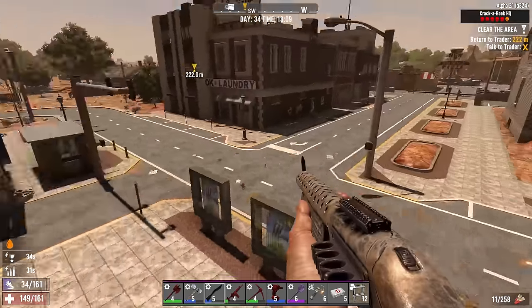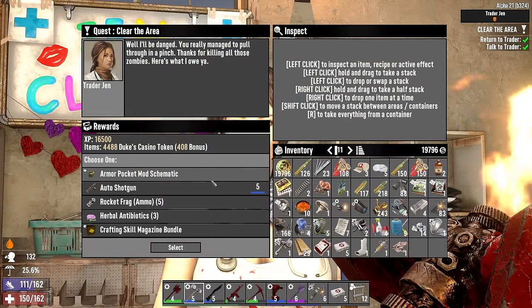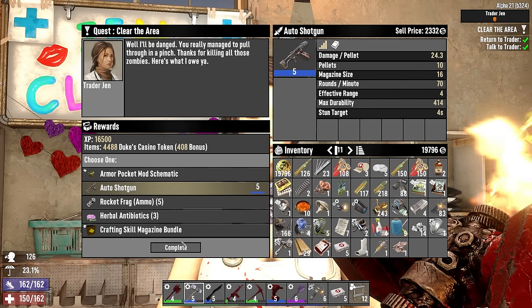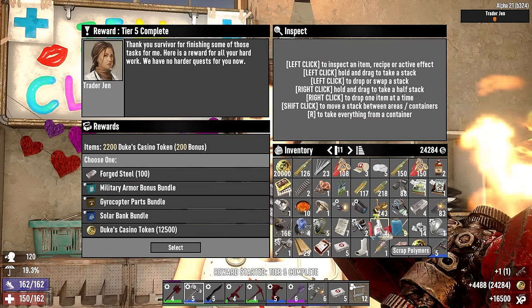Area is secure. We'll head out the same way we came in and I'll meet you back at Jen's for a quick stop. What do we get this time? Oh yes, finally — wow, that is a huge jump! The tier 5 auto shotgun — yep, that's the one. And we've got a bundle reward to sort through.